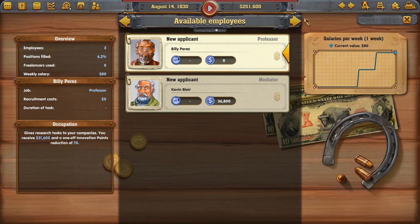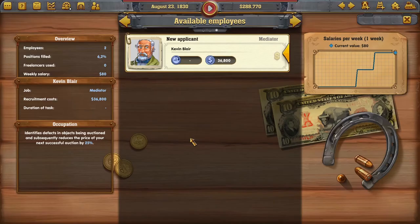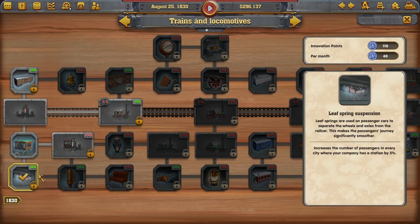We have good employees waiting to be hired. There's a Mediator who identifies defects in auction objects and reduces the price of inaccessible auctions by 25% — that's a good one. Also a Professor who gives research stats to our company: you immediately receive 31,000 innovation points but take a reduction of 70. Recruitment cost is zero — we'll hire him since he helps out in the long run.